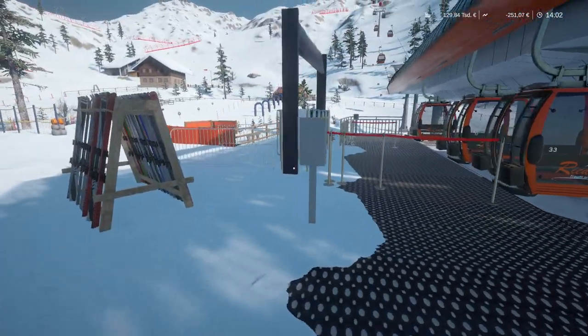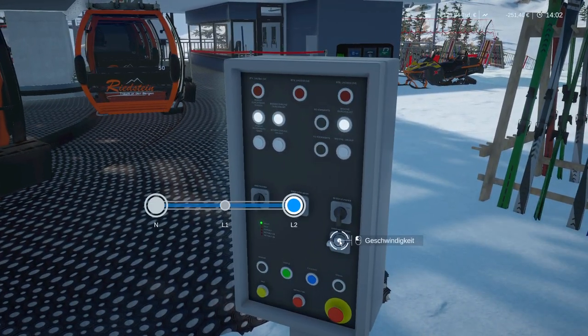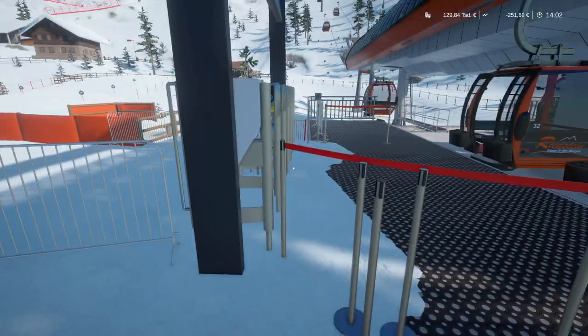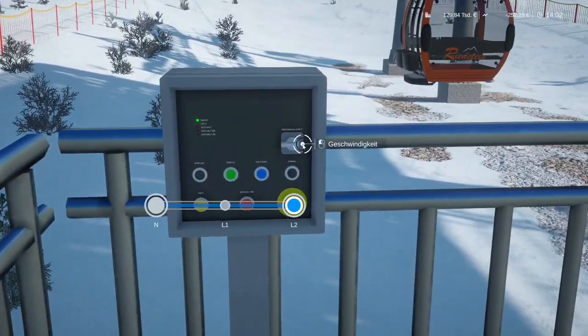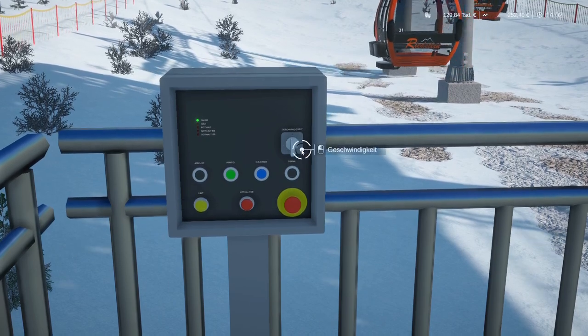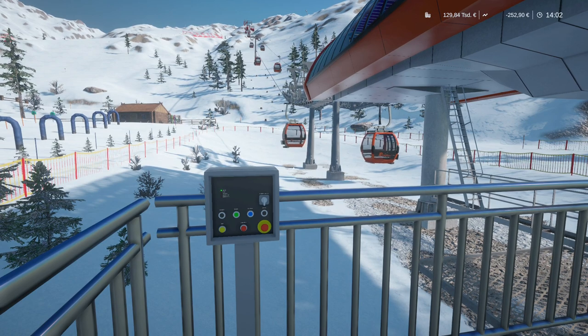Somewhere in this ropeway control system I've left a lever in the slow position, so I need to find where that was. I believe it was here at the front. Yes — definitely make sure to switch all of them back to normal operation, because otherwise the ropeway will go slow the entire time.